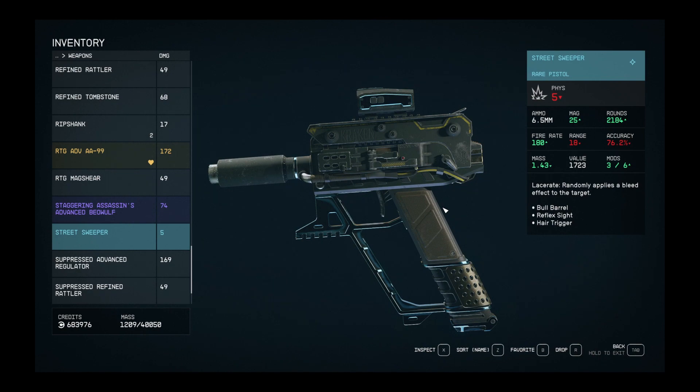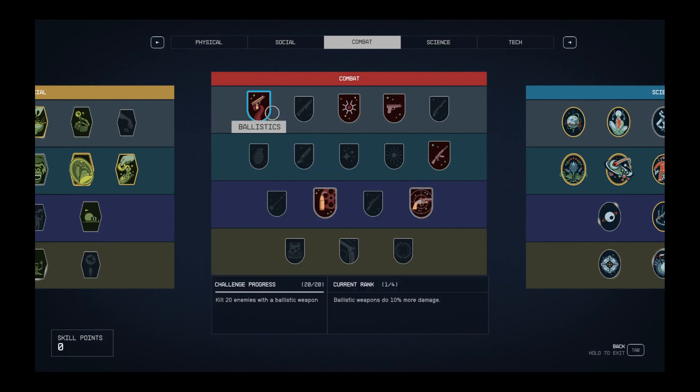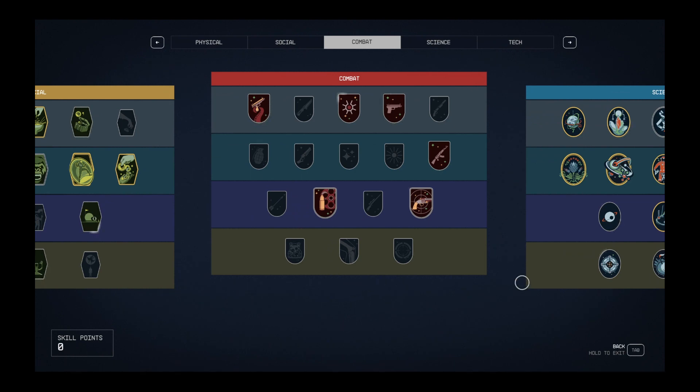Talent points for me on level 104: this is a ballistic weapon and I have one point in Ballistics — a 10% increase. This is a pistol so my Pistol Certification comes into play, that's another 10% increase. It's not laser targeting — I have two points, that's hip fire accuracy and range. I'll probably do a fair bit of hip firing with this. I also have two points in Reloading so I get a 30% increase to reloading speed. Other than that my combat talents are empty, so base that against your own and compare.